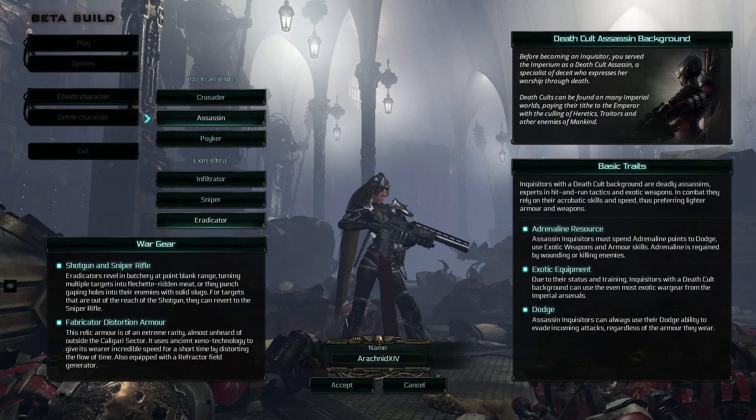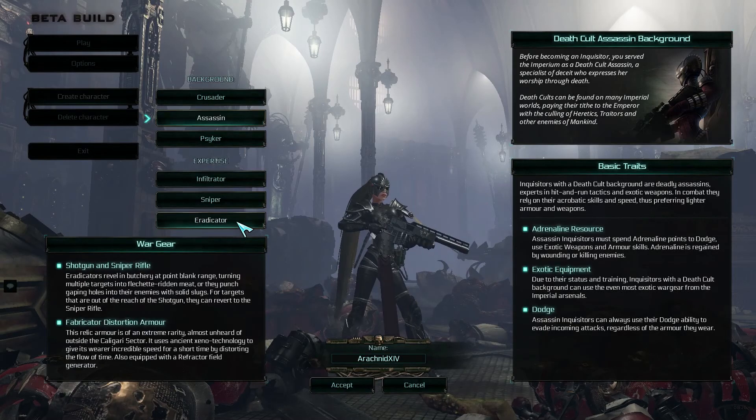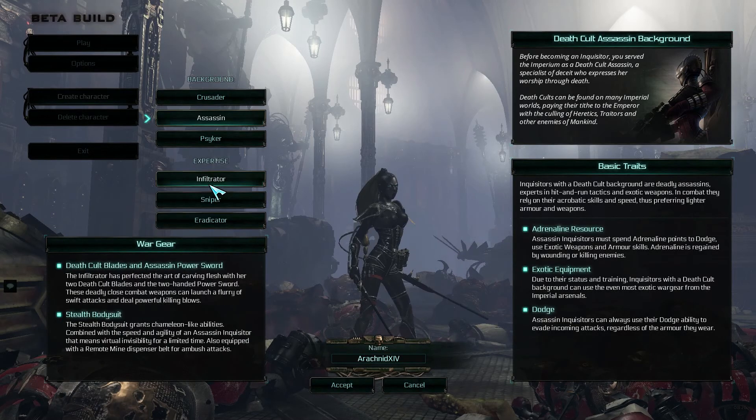There are three different types of assassins: you have the Infiltrator, the Sniper, and the Eradicator. All three have the same basic traits. These basic traits are Adrenaline Resource — Assassin Inquisitors must spend adrenaline points to dodge, use exotic weapons and armour skills. And adrenaline is regained by wounding or killing enemies.